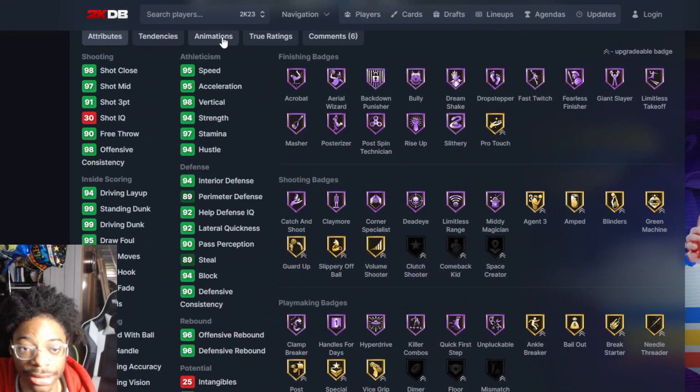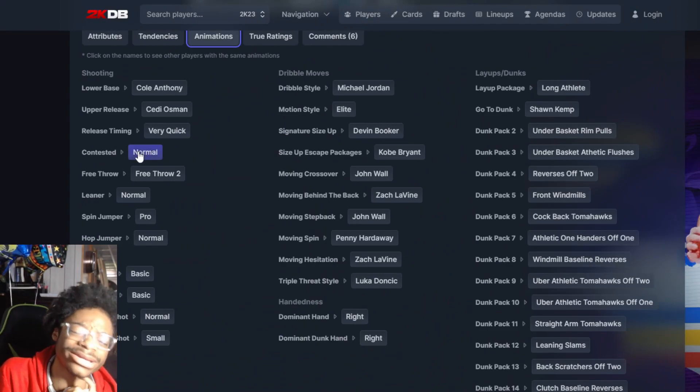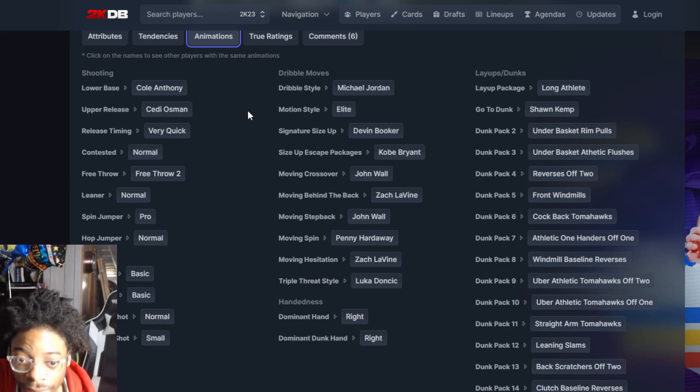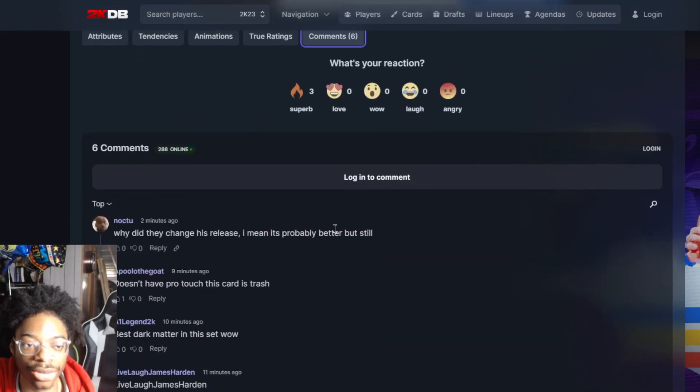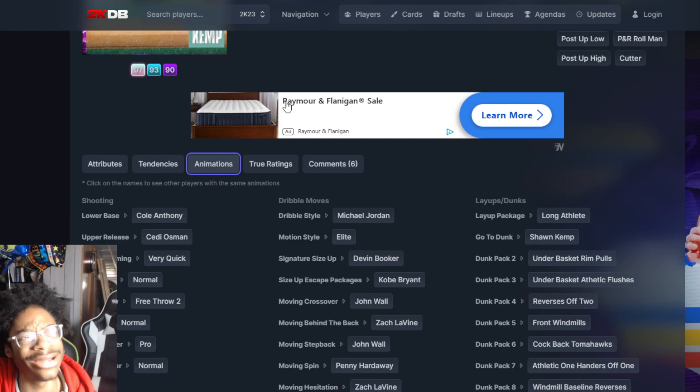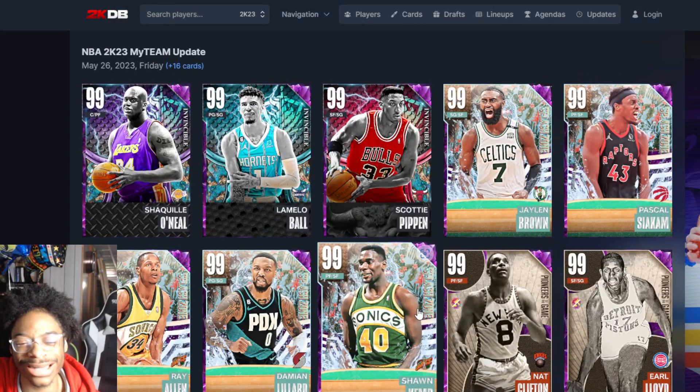I don't understand why cards with Romeo Langford's shot get changed but they don't fix jumpers that are actually bad. Do they not realize Romeo Langford is actually a great jump shot? I don't get it — why do cards with good jumpers get their shots changed but cards with bad jumpers like Siakam usually don't get it changed? I just don't understand that.